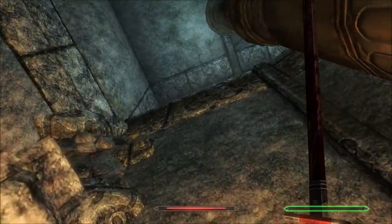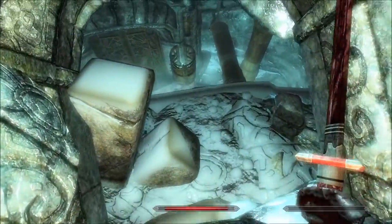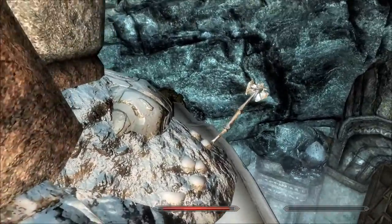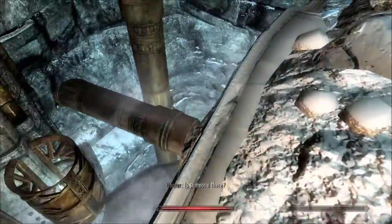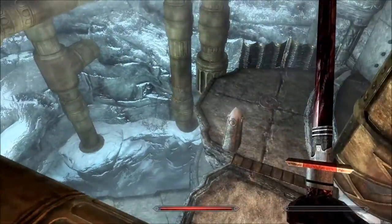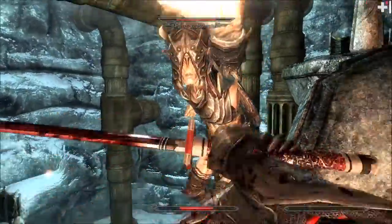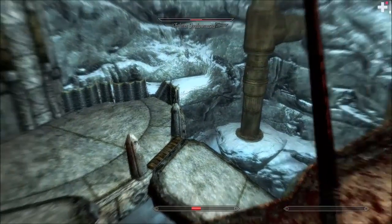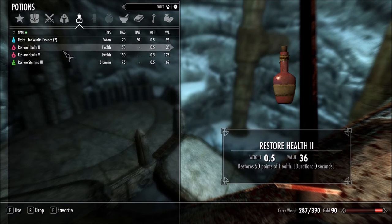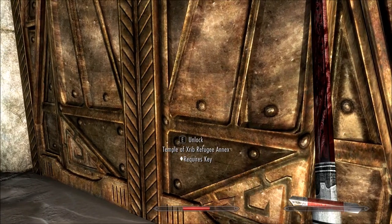Oh, what's going on here? Fun times. My stamina is refusing to go back up — it's doing that thing again. My health — it just bodied my health. That takes care of that, apparently. The Temple of Zhrieb Refugee Annex — requires a key.